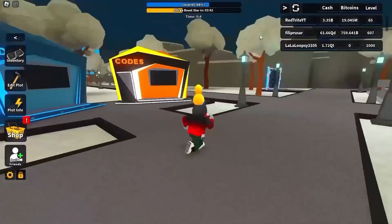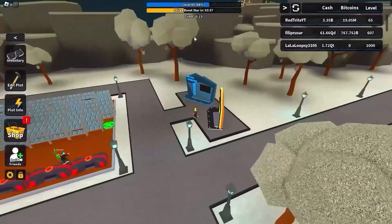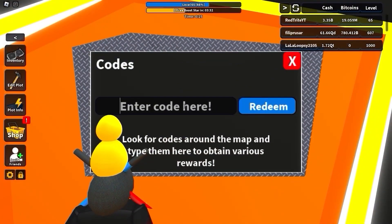To redeem codes in this game, just follow me. Go over here to some kind of a stand and right over here just press E, and here you can basically just enter them.